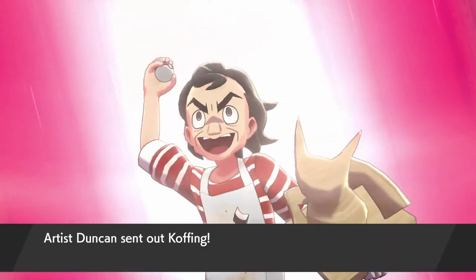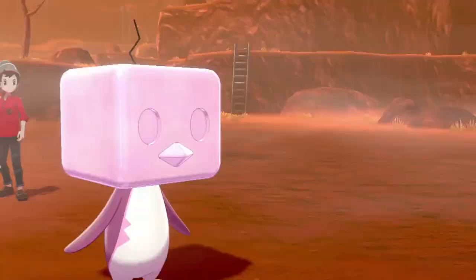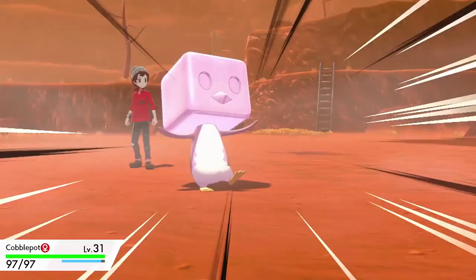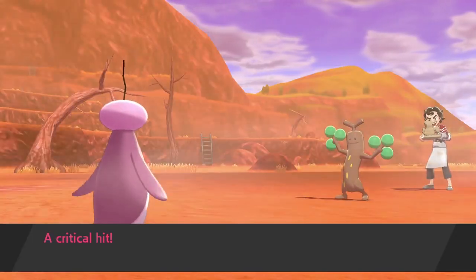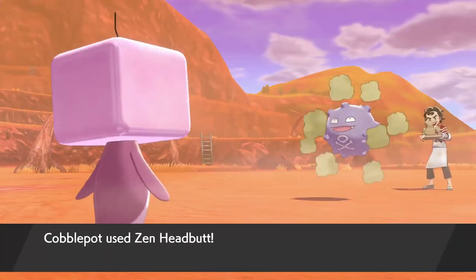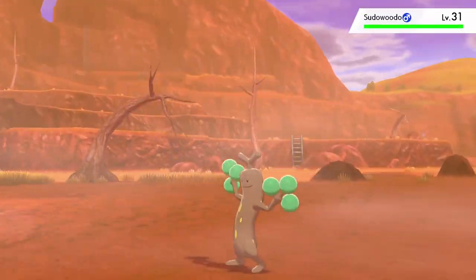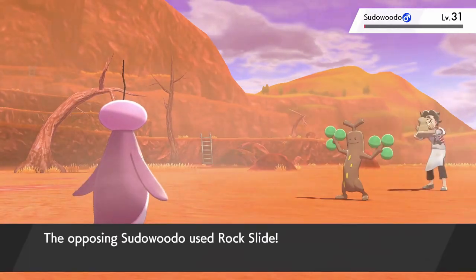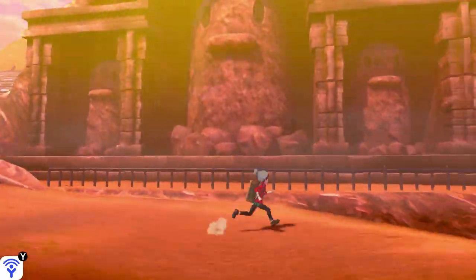The unavoidable Artist Duncan ends up being a random roadblock on my way to Stow-on-Side. His Koffing was no issue, but his Sudowoodo was giving me problems — it didn't help that Drought was in play, weakening my super effective Liquidation. I first meet Duncan at level 31. At level 33, his Koffing uses Smokescreen, I miss Zen Headbutt, then it Self-Destructs. I then miss Liquidation twice on Sudowoodo, it nearly survives due to Sturdy, and ends me with Rock Slide. I refuse to grind further, and around four to five tries later the stars align, and I finally defeat the unavoidable Artist Duncan.